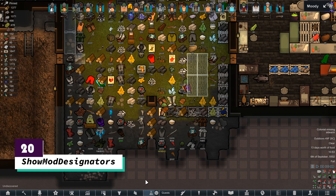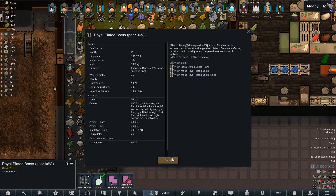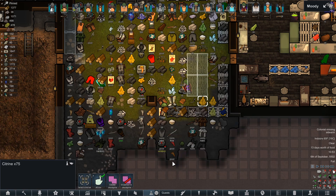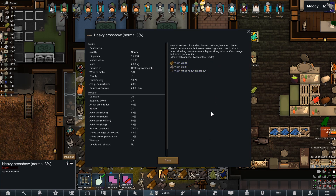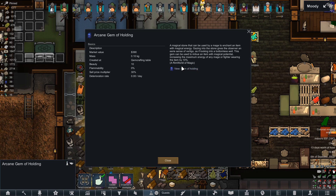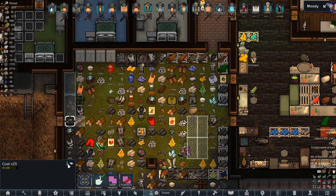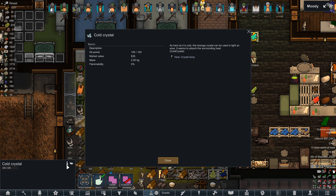Starting out the list at number 20, Show Mod Designators. This mod adds a little text indicator in the item's description that tells you what mod it's from. While this might not seem very helpful at first glance, I have found myself relying on it tremendously whenever I'm running a huge list of mods. If I don't understand what an item does, I can quickly tell at a glance what exactly to Google, or if I have mods that overlap ideas or themes, it helps to know which one belongs to what.